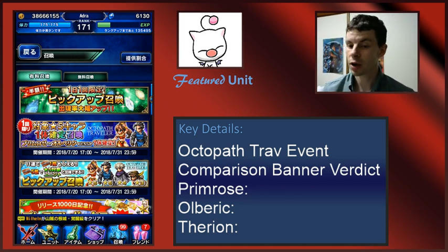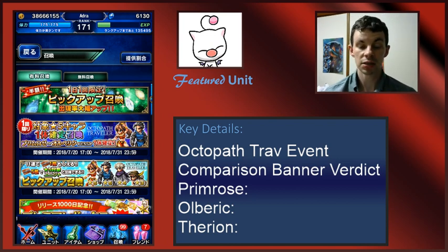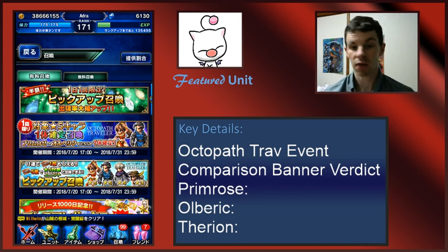So the Octopath Banner. Just like other limited time events, we're seeing the Octopath Tickets — the limited time unit tickets where if you get five of them you basically get the unit of your choice. Kind of a safety net. Also, there is a guaranteed 5k banner on it. So basically you pull on this banner, you're guaranteed either one Primrose or one Olbrick, and as it turns out, one of these options is better than the other.